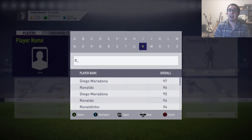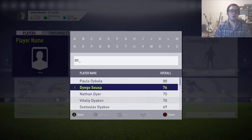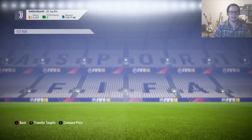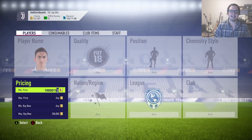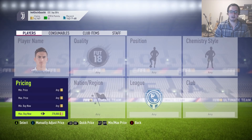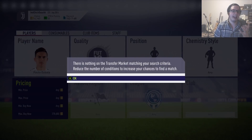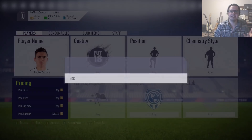When people think about sniping and they've got about a million coins, they'll pick someone huge — like Dybala, who goes for about 300,000 coins. You could instantly sell him for about 290,000, so you'd want to start sniping him at around 270,000. Every time you search, you come back out and search again.